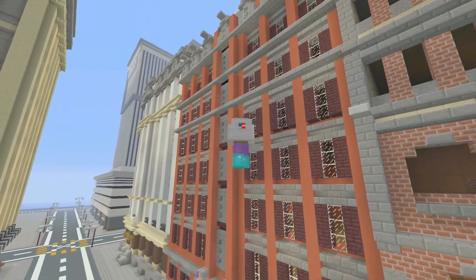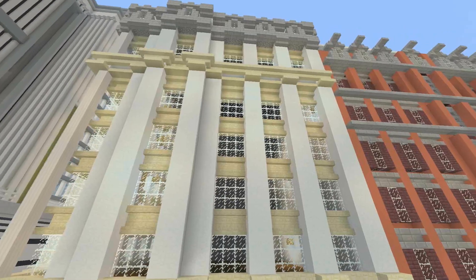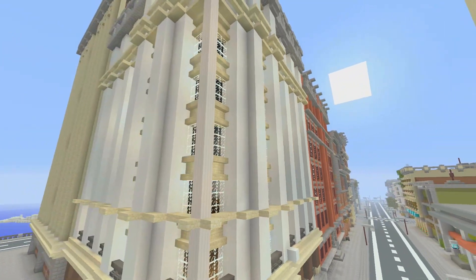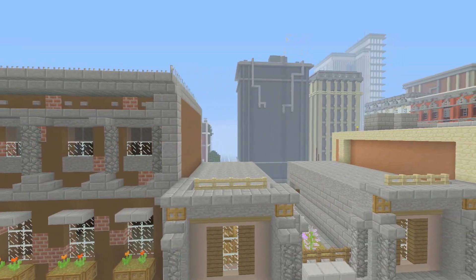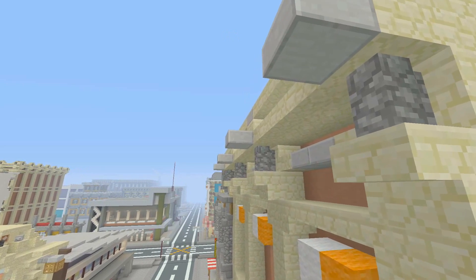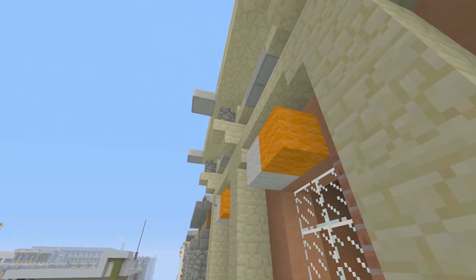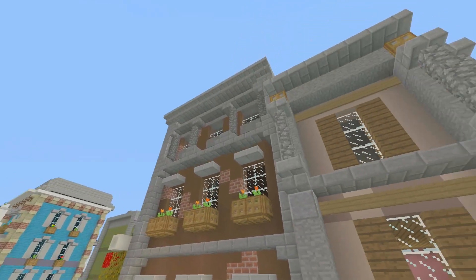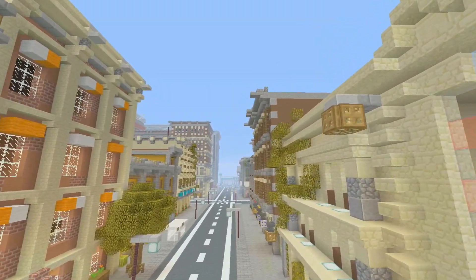A tip we've mentioned before is to make sure your builds are not flat, and this is even more key in traditional buildings. In modern buildings you can have quite flat areas, but in traditional you need to leave even less space flat — there should be lots of detail, depth, and different layers. Roofs on traditional buildings usually have a very similar design: very flat with just a peaked bit coming over the edge. You can see this here with sandstone half slabs and sandstone stairs which make it come out one level above, giving that very distinctive traditional style that you see in real life.